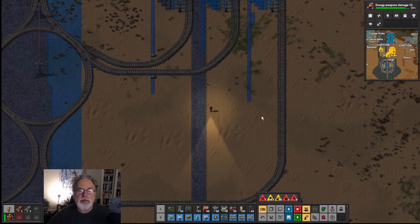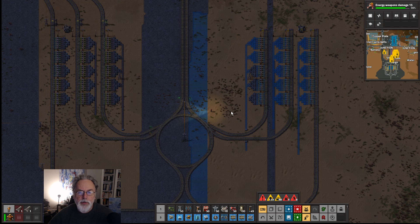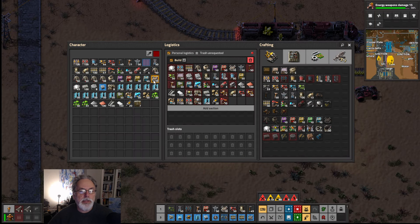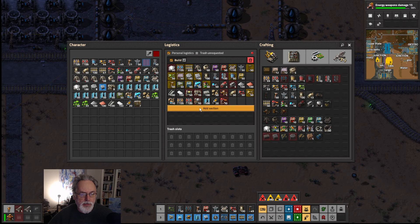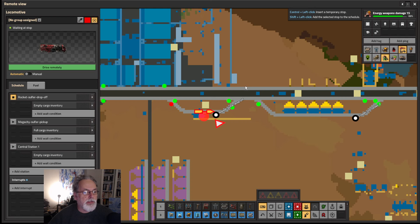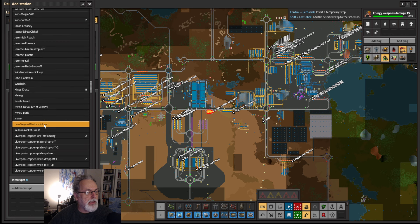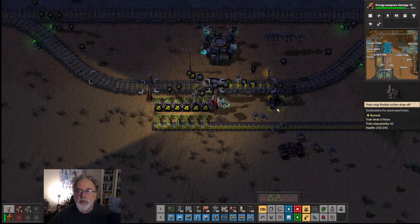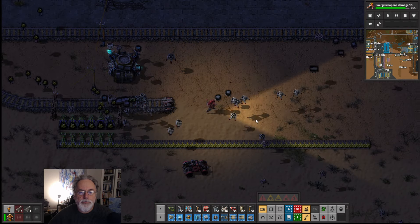We need to go down to the lamps and have a look at this on the map. I'm thinking we need to get rid of this. Get yourself a good robo port, get it powered up, and then we can have a little play and get rid of some of this. Right, you're now redundant — you can go to King's Cross where you can wait forever. You're gone, you're gone too, you're also gone.